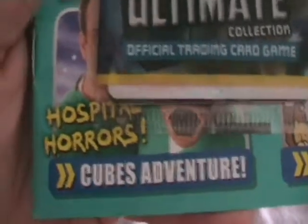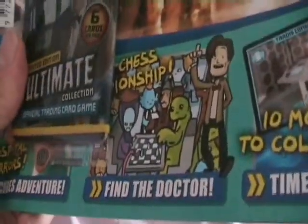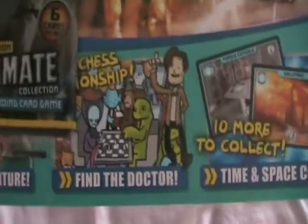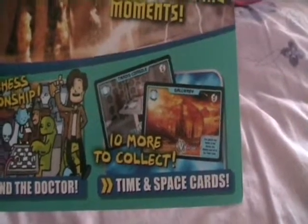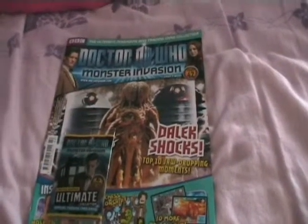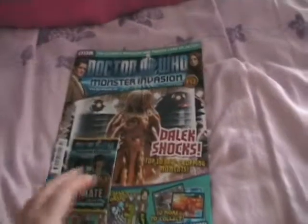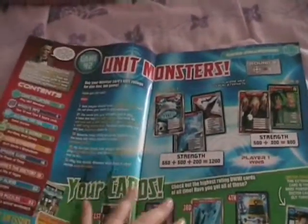On the front we've got Hospital Horrors, Cube Adventure — looking at it I think it's a pair of three. There's also Chess, a Live Chess Championship for the finder Doctor, a Where's Wally-style puzzle, and 10 more Time and Space cards to collect — the ones that you download the code for, print them out, and cut them out and keep. I don't do that myself. So inside you get your normal games and cards and the contents page.